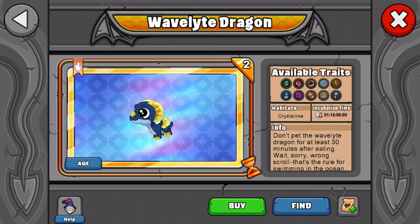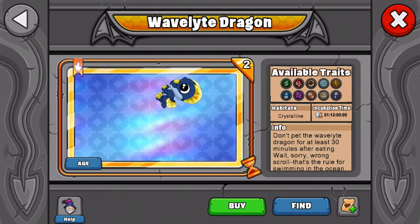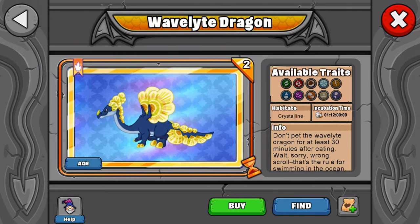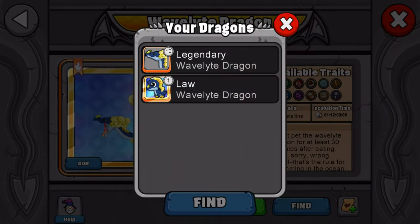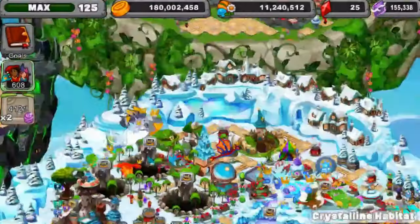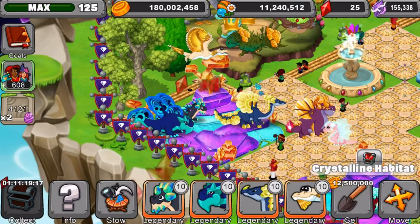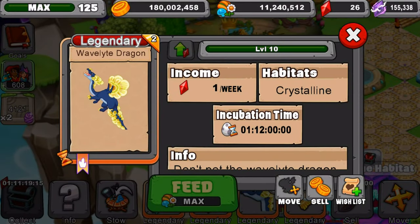Here is the dragon's young form, its teen form, and finally its adult form. Now going to my legendary one — finding the little habitat over here — there is the dragon. It produces one gem a week, has a one day, 12-hour incubation time, and is a gemstone dragon.